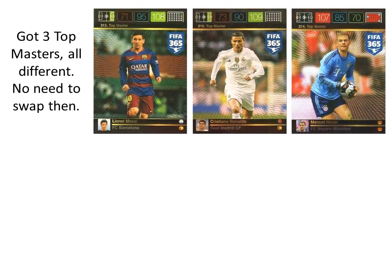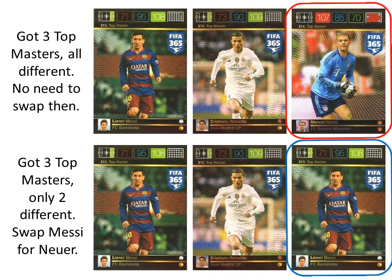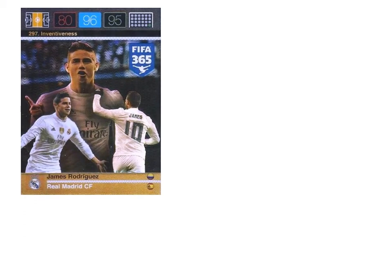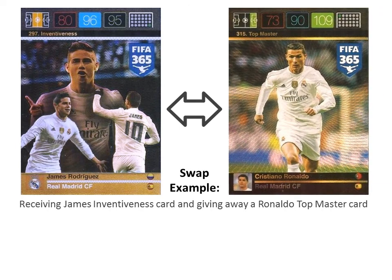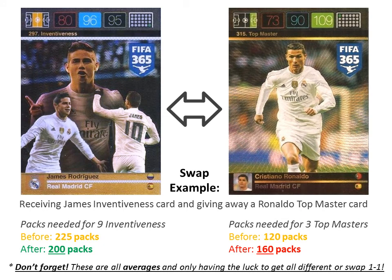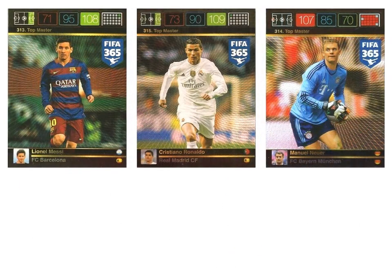These calculations always assume you either pull all different special cards or swap one per one in every category. Of course if you manage to swap an inventiveness card while giving away even a top master, then you're reducing the packs needed to complete the inventiveness subset and increasing the needed packs for top masters if you still haven't completed it. It might also happen you're unlucky with packs and got much less of those cards than you should, which will make you need to buy more. I also assume that every card in each category has the same pull ratio, meaning a top master Ronaldo has the same pull ratio as a top master Messi.